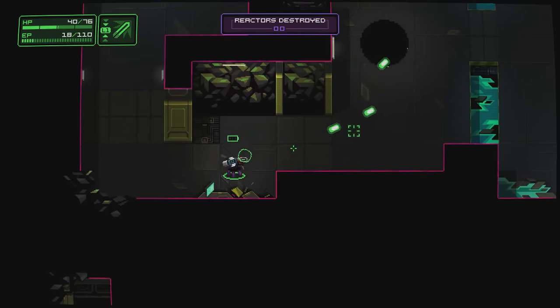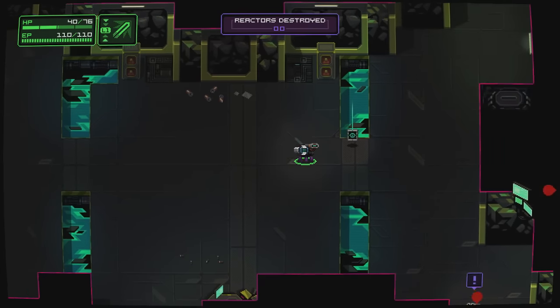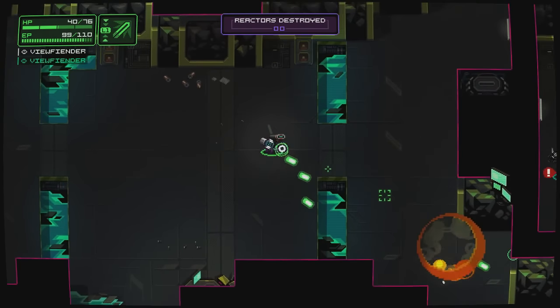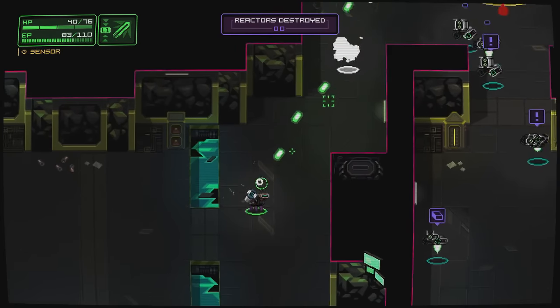NeuroVoider is available now on the PlayStation 4 for $13.99. It features a full trophy list, including a platinum. If you're someone who gets into this genre, you can easily get addicted and sink plenty of hours into it. This is one of my favorites of this type of game I've played in recent memory, and I'm going to be giving it an 8 out of 10.